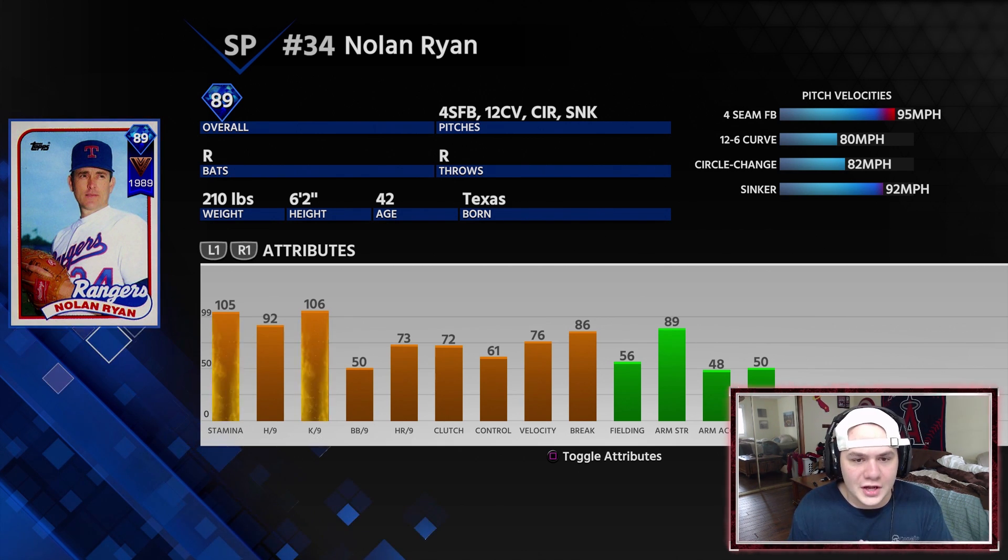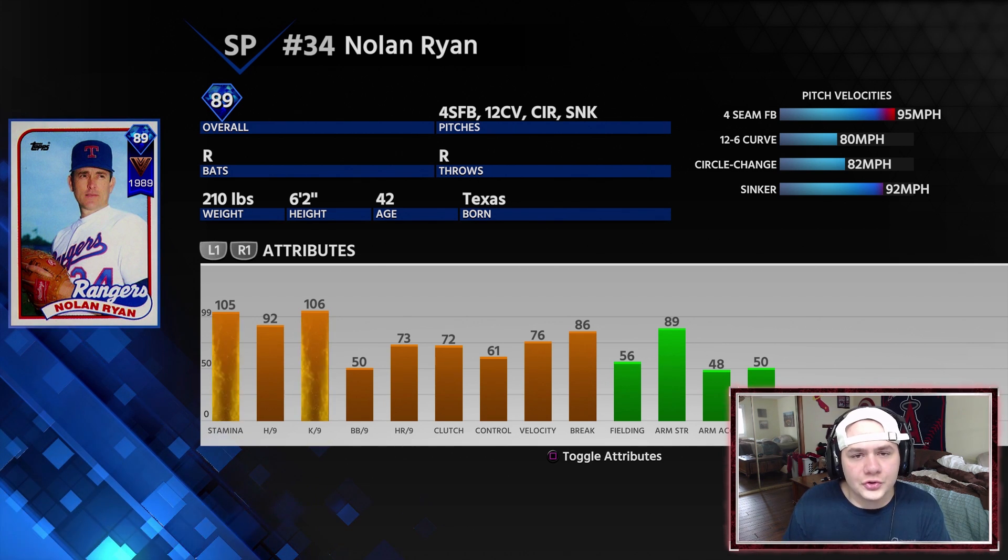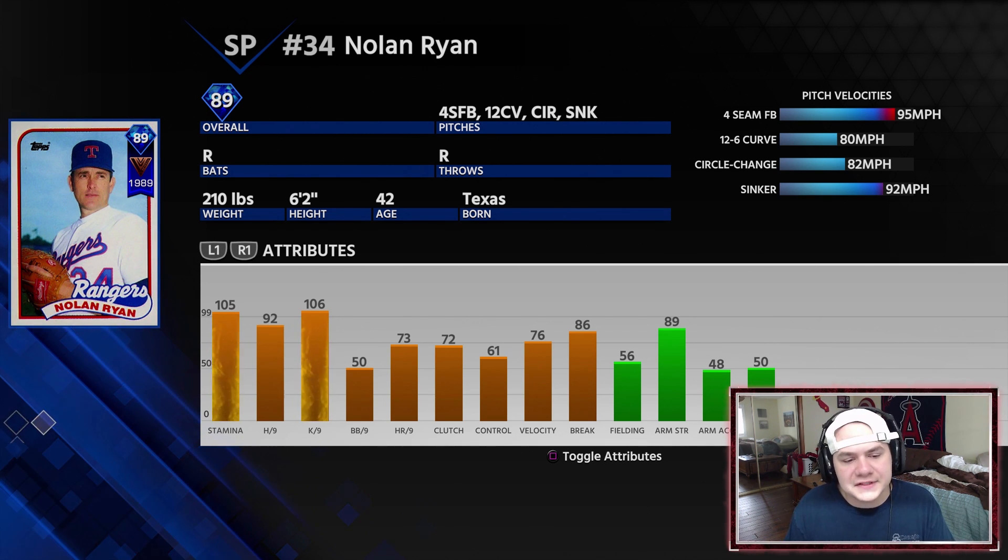The other guy added to finish the starting rotation is Nolan Ryan, the 89 overall. This card has a four-seam fastball, 12-6 curve, circle change, and a sinker. 105 stamina, 92 hits per nine, 106 Ks per nine, 50 walks per nine — that's a little low — 61 control, 76 Velo, and 86 break.